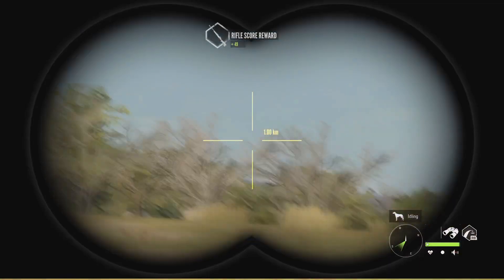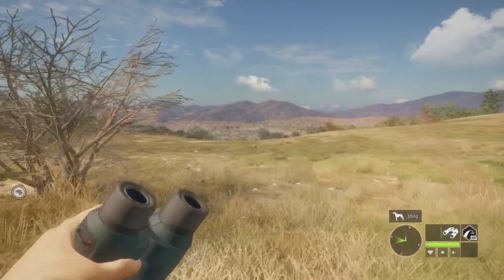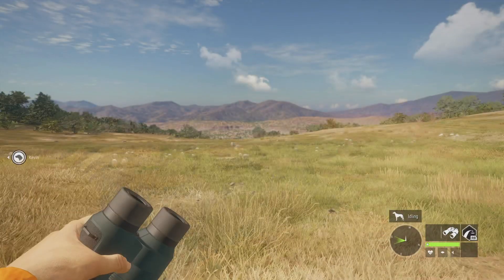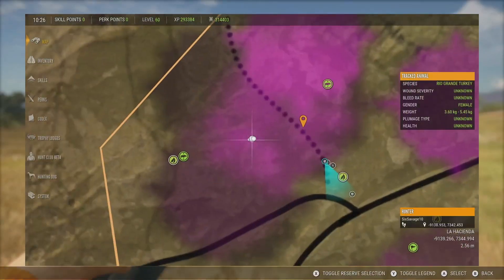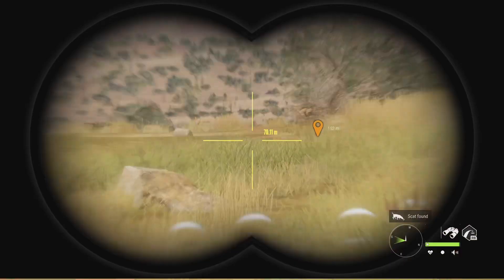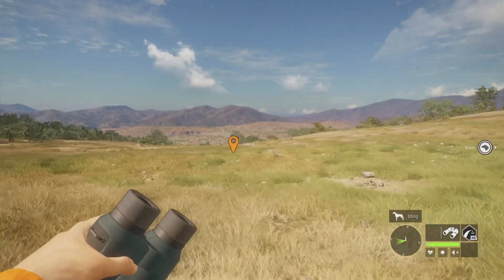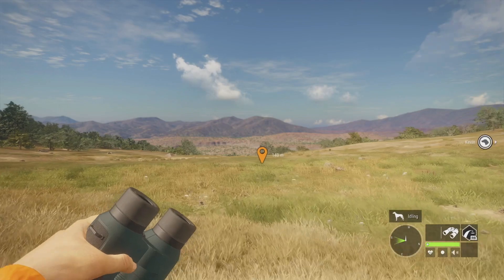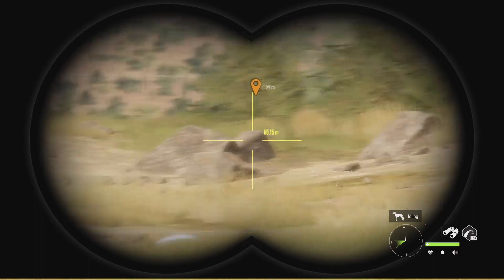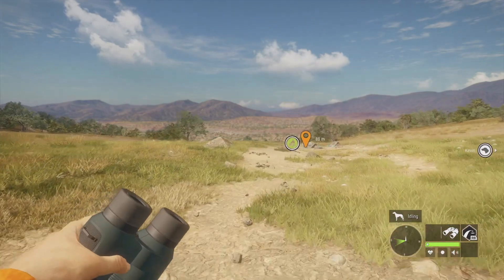I'm pretty sure I saw some pronghorn up here earlier, so maybe we can go find them. Found the pronghorn — it's just over this ridge so we can't exactly see it. It'll be pretty tricky since it's right in this eating zone. We can try to get on the other side, or try to walk up here. I spooked them off. We also had some pheasants here and I spooked them off too. Let's walk down and see what else we can find.